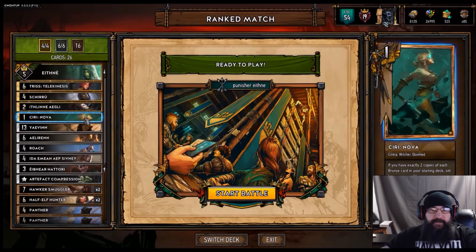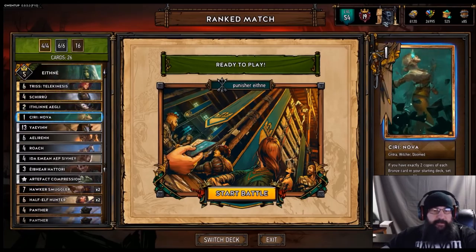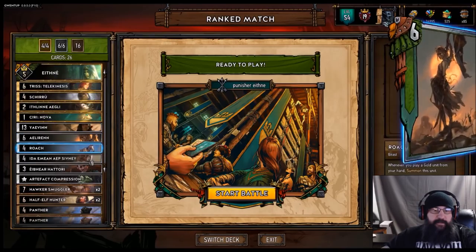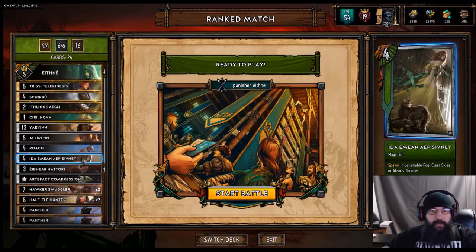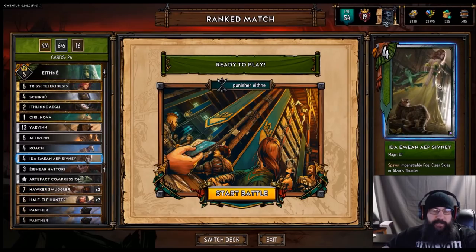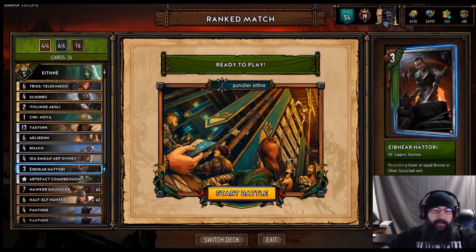It is a Ciri Nova deck, so we got Ciri Nova. Yavin's a Scorch target, worst case scenario. Aloran and Roach just to thin through our deck a little bit better. Ida to Thunder or Clear Skies — I haven't been running into much weather.